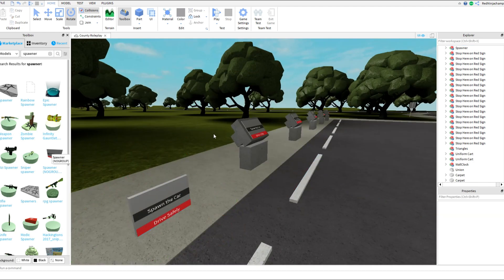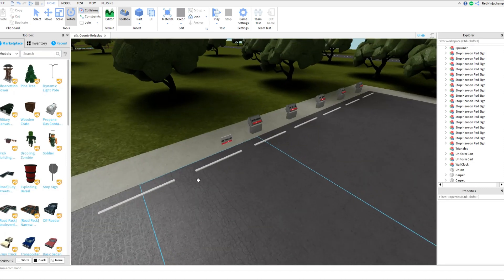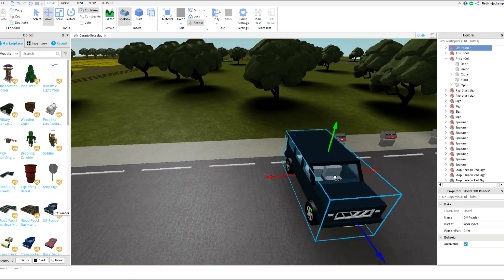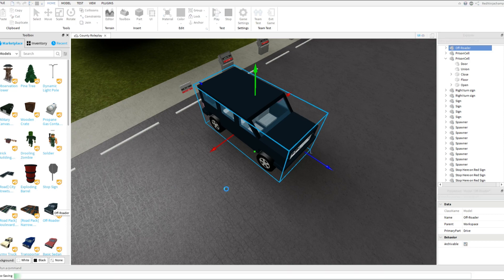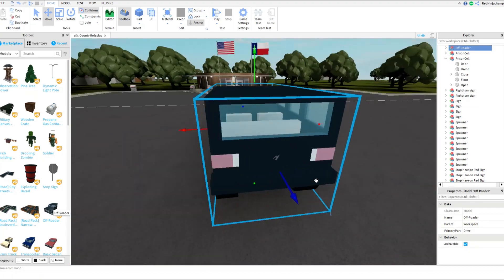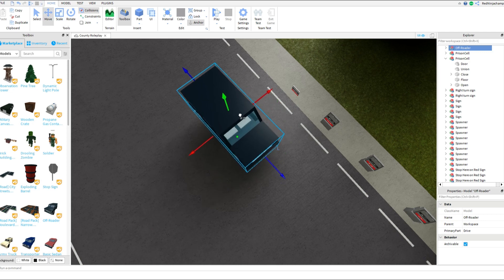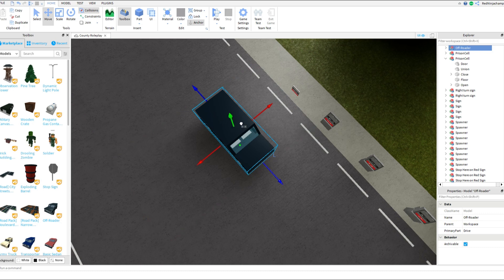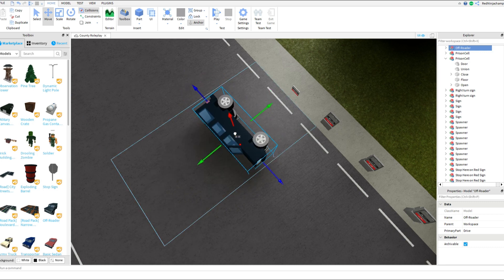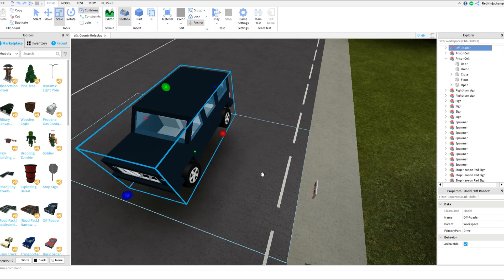Now we're going to find ourselves a car. It doesn't have to be a really good car — I'm just going to use an off-roader. I want to show you something and prove it to you: you can literally place this car in any direction and it will spawn there. You can place it right here and it'll spawn right there. However, I want to actually be able to drive it, so let me orient it properly.